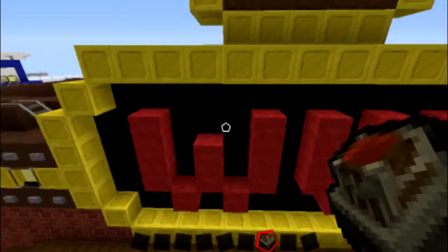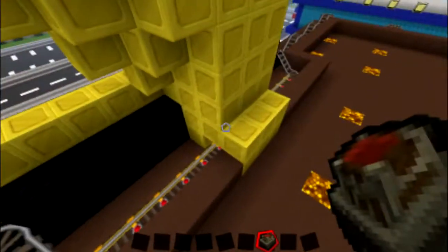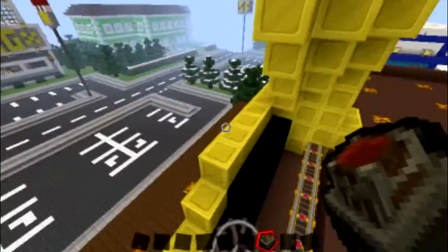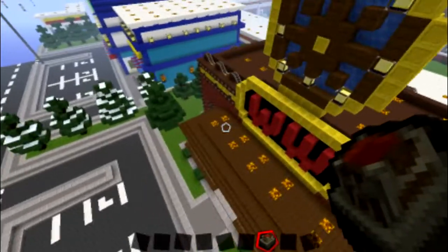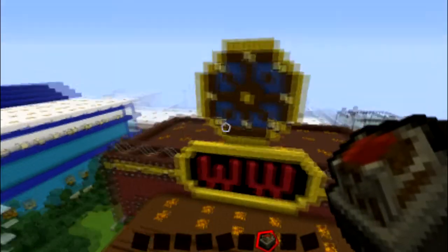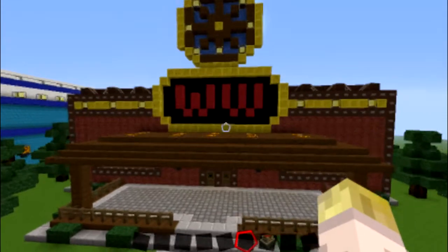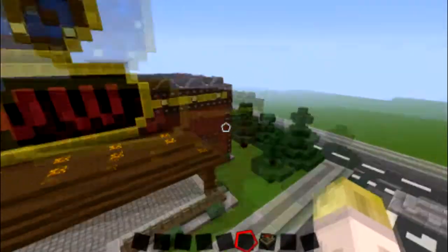So yeah, you can see they go around and round in circles and go through this whole area here. I used gold — I wanted to use gold instead of yellow wool. I like how it came out. I think it looks pretty good and fairly accurate to the show.